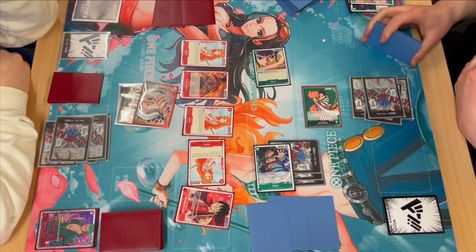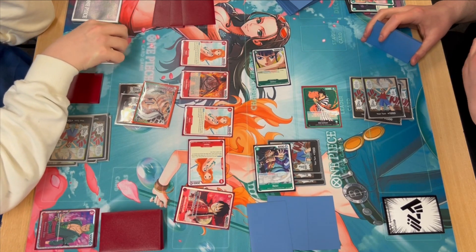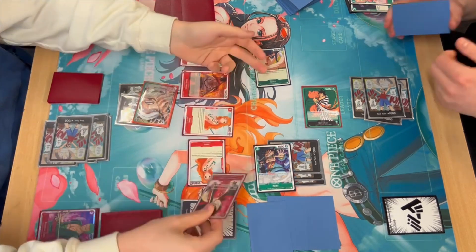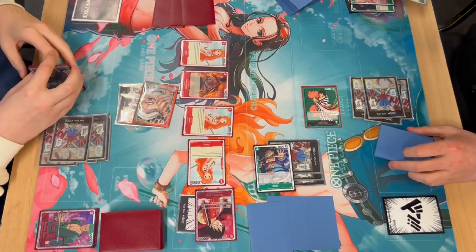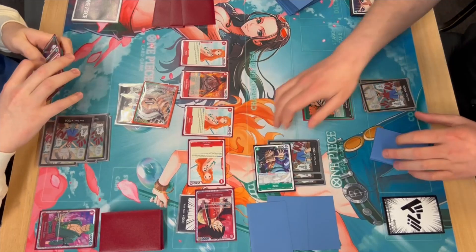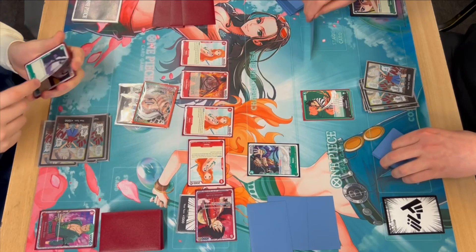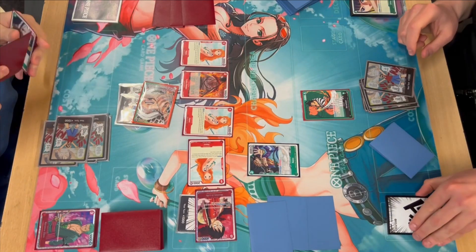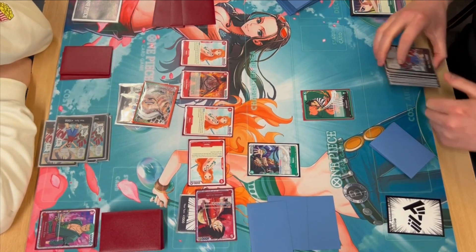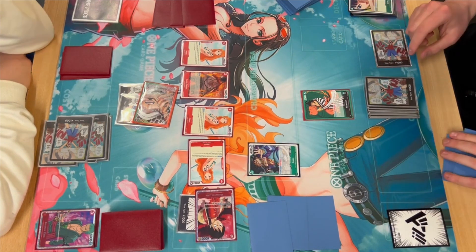I'm thinking: do I put one Don underneath Luffy to ensure Okiku has a better chance of dying this turn, or put one under Dadan and swing at Raizo? I go for the one under Luffy into Okiku. I've already seen him drop two Apus. He's dropped quite a bit of his hand trying to protect it, so I got a lot of value out of that. I'm just trying to break down his resources more than anything.